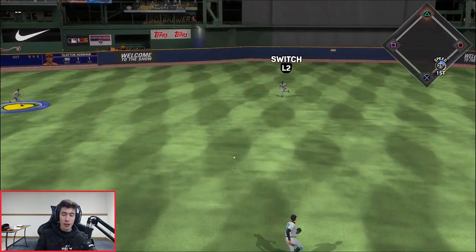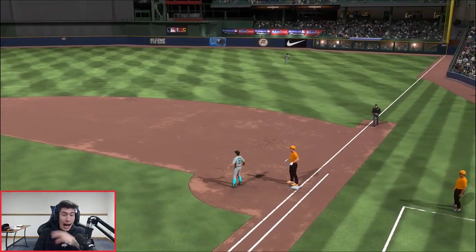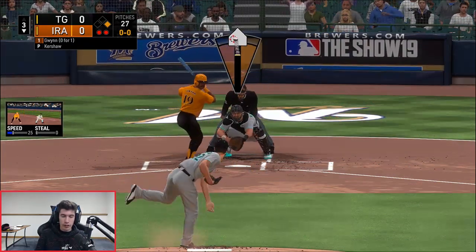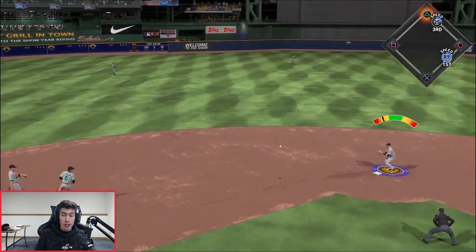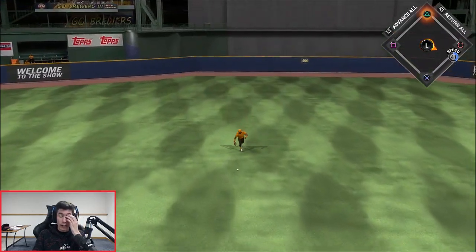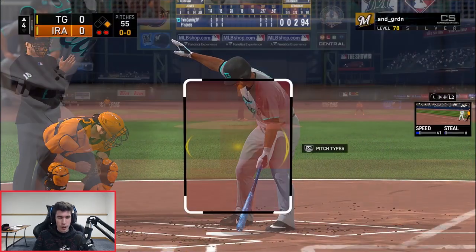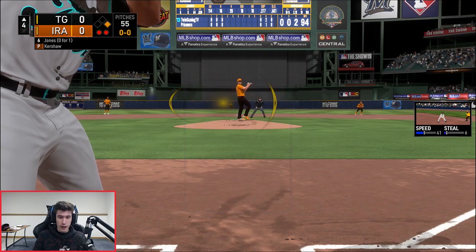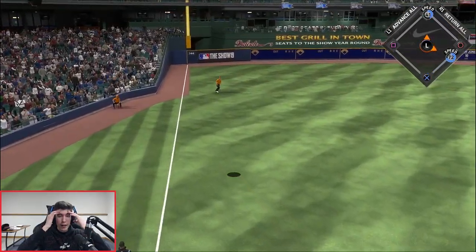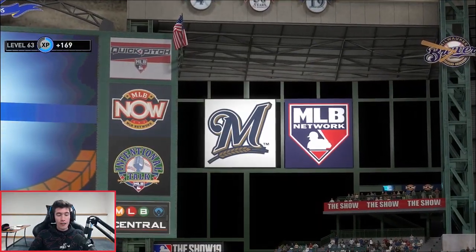Their Clayton Kershaw breaks up my Clayton Kershaw's perfect game. I swear I said this yesterday too — I give up so many hits to pitchers, it's crazy. I did hang a curveball so it wasn't a great pitch. Don Mattingly gets a base hit, two on, two down — top of the fourth inning. That was pitch number 55 from Kershaw.